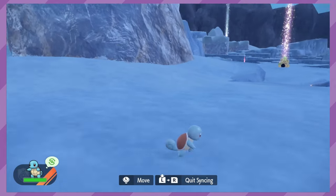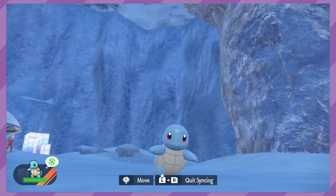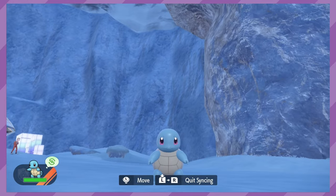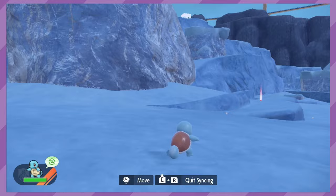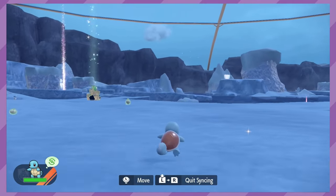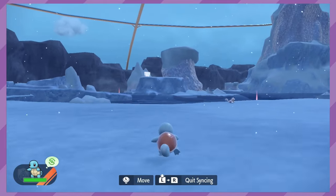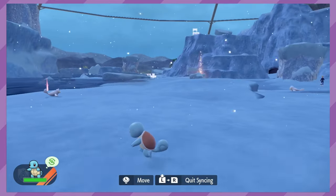Starter Pokémon, or as the Pokémon Company has been calling them recently, First Partner Pokémon, are the Pokémon that you start your journey with. In most cases, you are presented with the option between a Grass-type, a Fire-type, and a Water-type. They will evolve twice and are a strong member to keep for your entire journey. While that initial choice will grant you what should be your only one, sometimes the game lets you get some extras along the way.